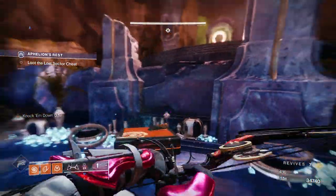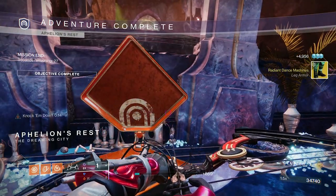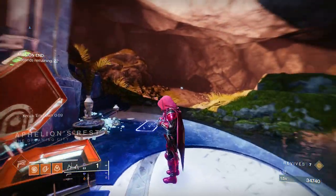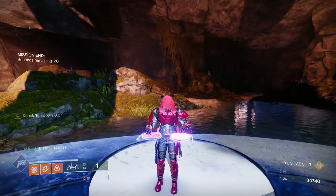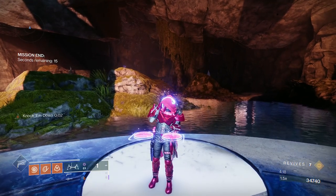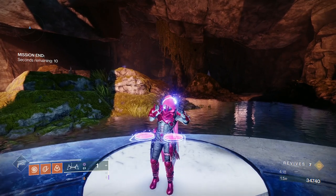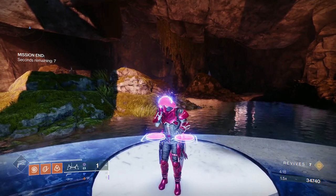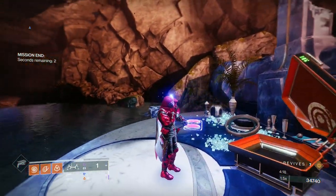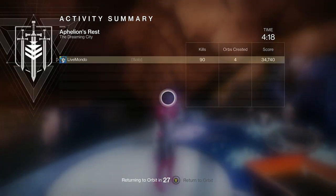I did get the Radiant Dance Machines — this was my third run. I got it on my first run, Lucky Pants on my second, and this drop on my third. Thanks for watching guys. There will be a ton more videos coming in the next week or two. More Lost Sector guides to get the three new exotics: Radiant Dance Machines, No Backup Plans, and Nothing Manacles. Nightfall videos and other runs will be coming too. Take it easy and I'll see you in the next video.